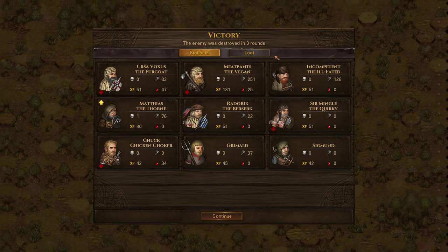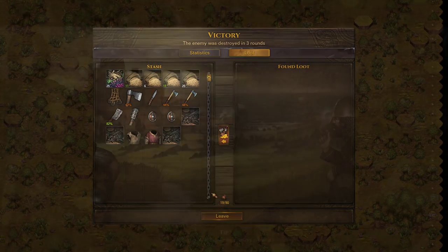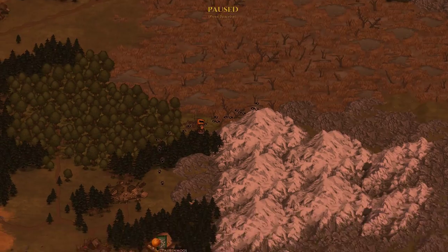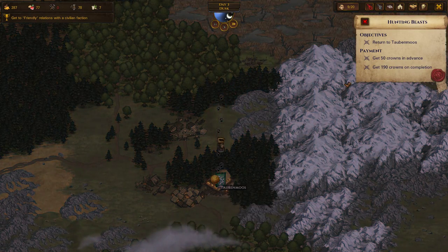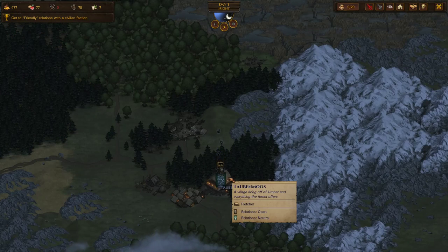That was pretty straightforward — we took some damage so we'll have to do repairs. Repairing is something we really need to get to soon. Let's go back to town and do some repairs, collect our contract — a measly 250, not even 250 really. Successful hunt — let's get into town.